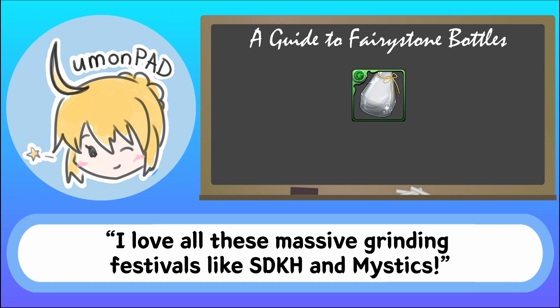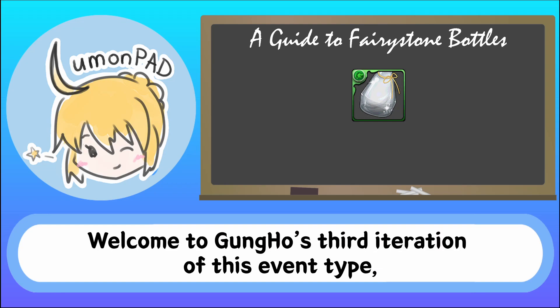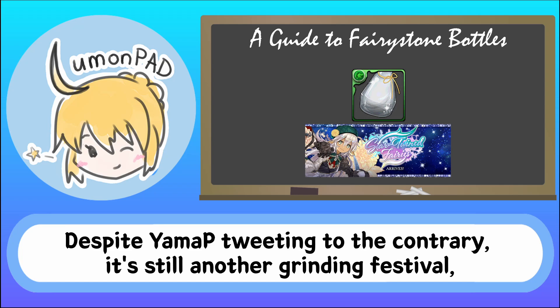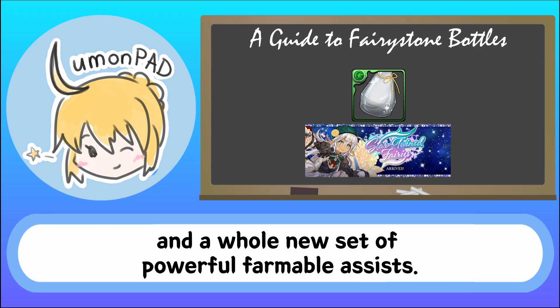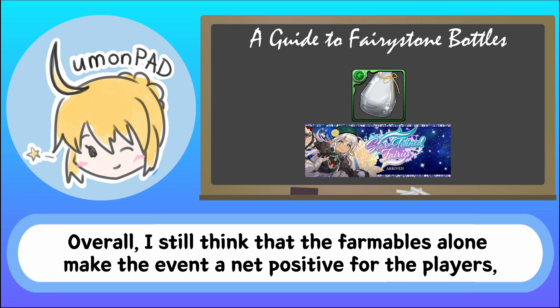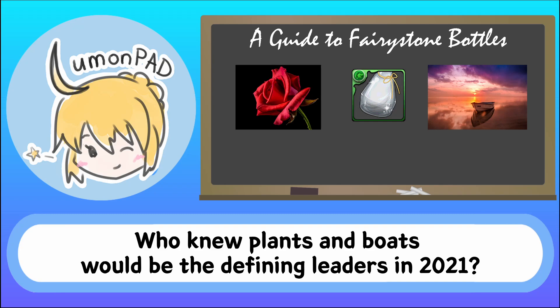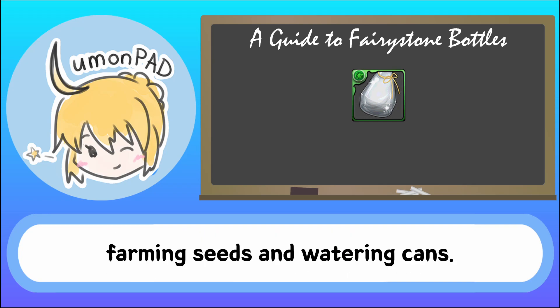I love all these massive grinding festivals like Sin Dragons and Key Heroes and Mystics — said no one ever. Well, guess what? Welcome to Gung-Ho's third iteration of this event type, officially known as the Star Twine Fairies. Despite YamaP tweeting to the contrary, it's still another grinding festival with the same package of super busted top rarity cards, interesting middle rarity cards, and a whole new set of powerful farmable assists. Thankfully, Gung-Ho removed the trash bottom rarity cards and stuffed in some Godfest exclusives instead, so at least there's some changes for the better. Overall, I still think the farmables alone make the event a net positive for players, and it'll only get more exciting as the top rarity cards dominate the meta for months to come. Who knew plants and boats would be the defining leaders in 2021?